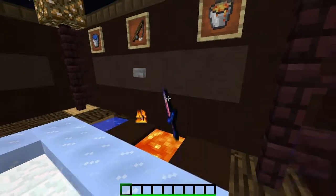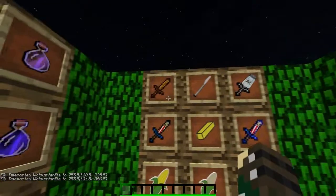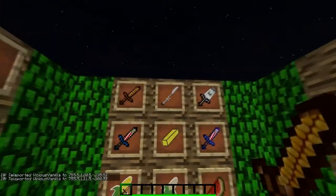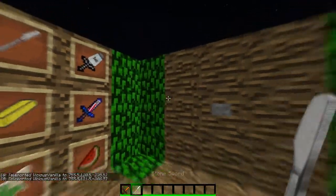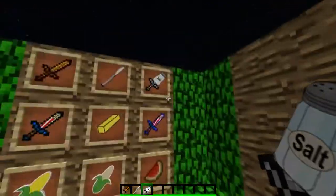Now let's go ahead and show off the swords and stuff. So here's the wood sword — nice corn on the cob on there, looks really nice. Here's the stone sword — nice butter knife for your butter on your corn. Here's the iron sword — salt, so you can put salt on your corn. Looks really cool.